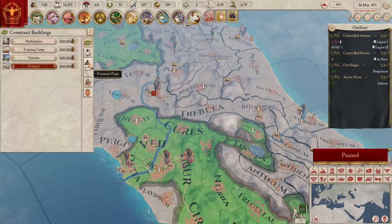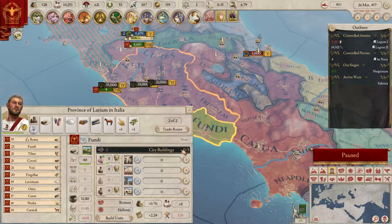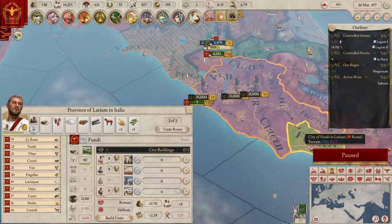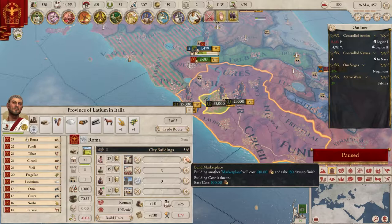Let's look at the macro builder - marketplaces wouldn't be bad. I wish I could figure out where to put them more easily. There's a lot of info here about trade. Let's figure out how trade and tax work. Local tax and all that stuff - slaves appear to be the base income for tax. So the more slaves you have in an area, the more base tax you get.